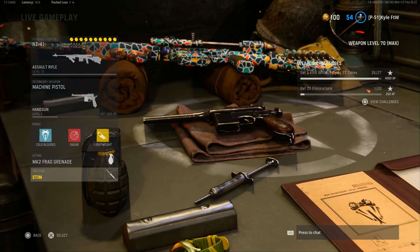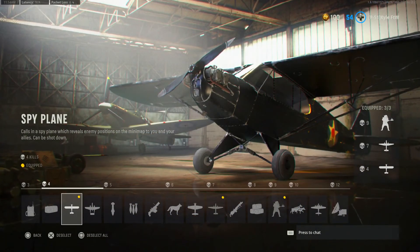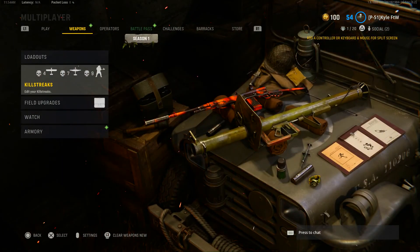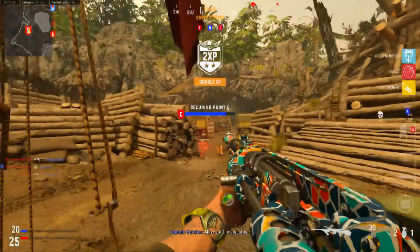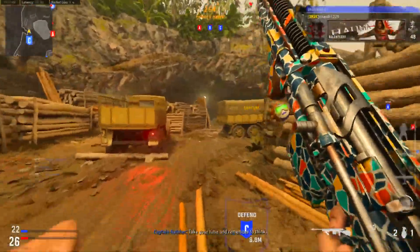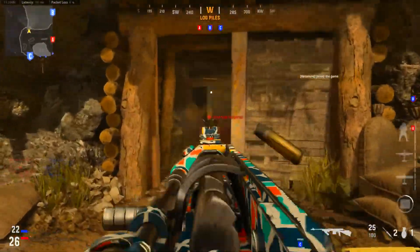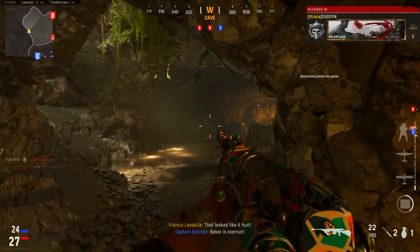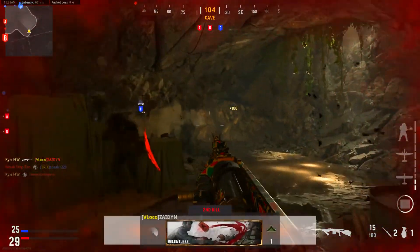For the lethal I've gone with the frag grenade and for tactical the stim, which is pretty awesome. For streaks I've gone with the same as last time: the Spy Plane, the Bombers, and the Flame Knot. Hopefully we can do well. We've joined a late game here on Numa Numa — that's just the story of Call of Duty these days. We're rocking the Control Freak charm as you can see, which is pretty awesome.